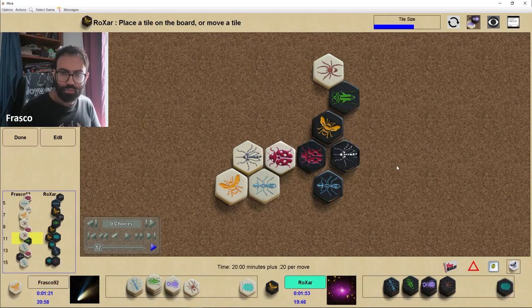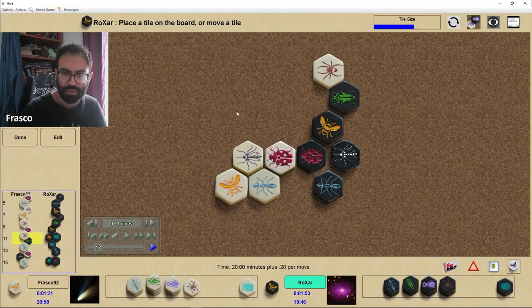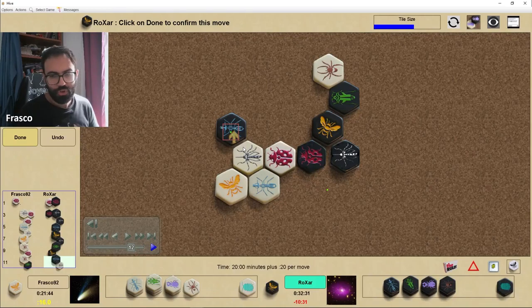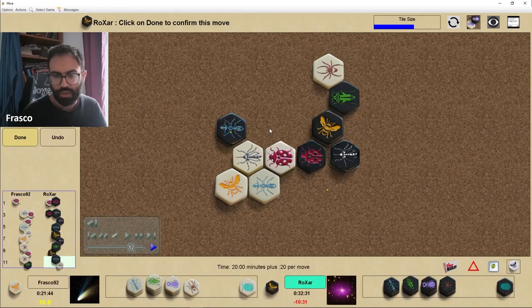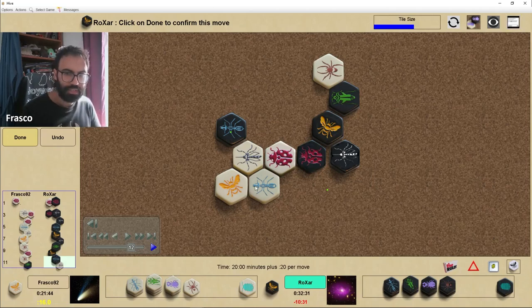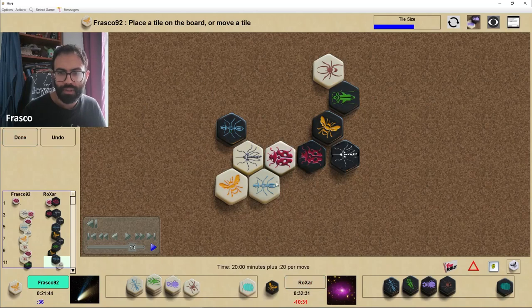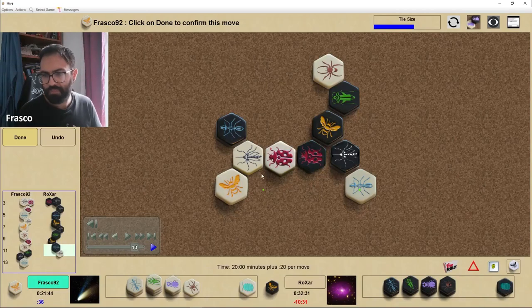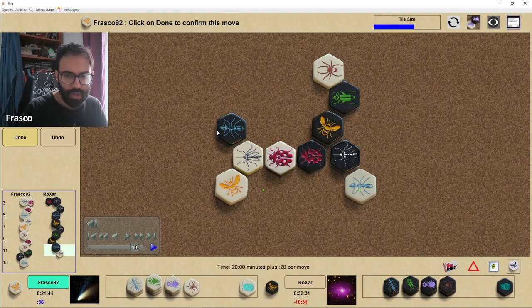The other option would have been to pin one of these two pieces — the ant or the mosquito — maybe the mosquito first, to keep it stuck and to control the flank so white cannot place anything here and cannot complete the pocket. But at the same time white can respond by blocking the black mosquito, and the black ant here is maybe not positioned too well.